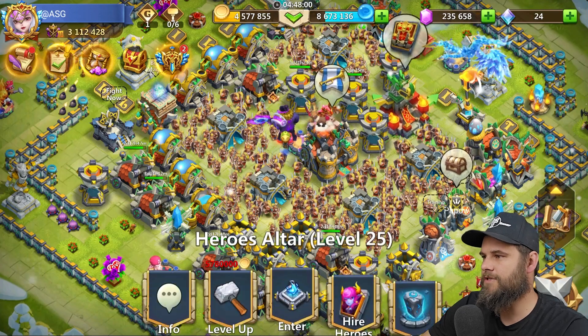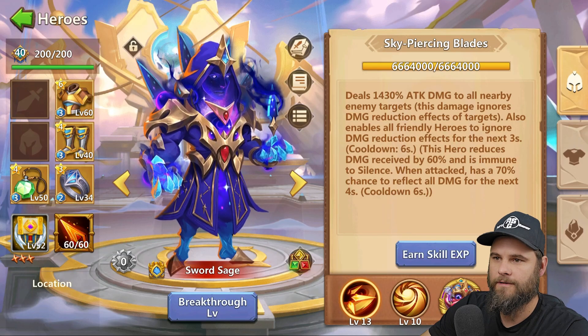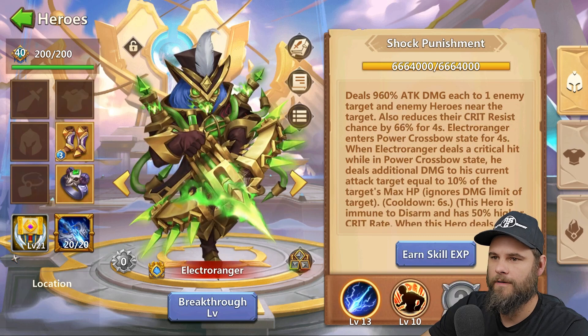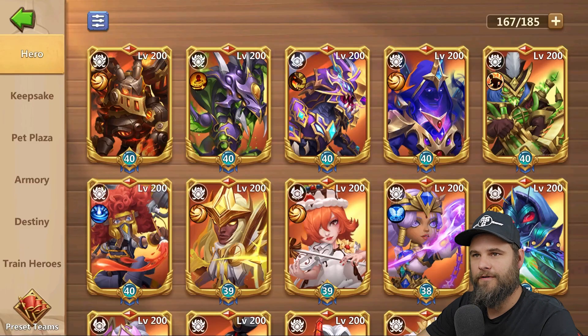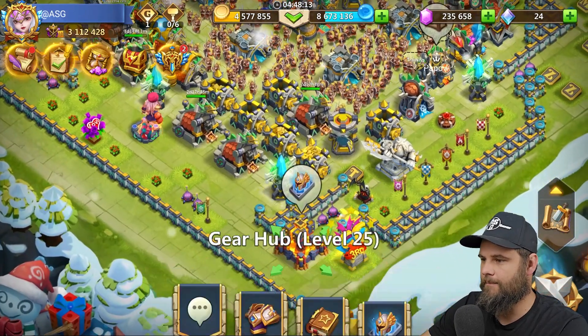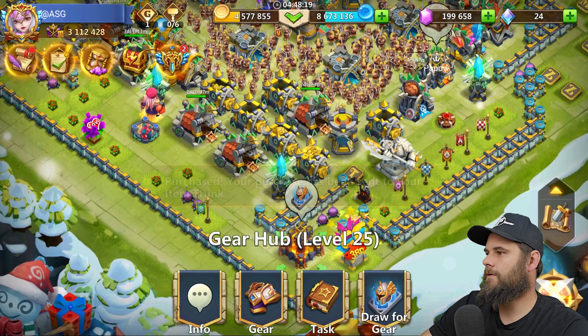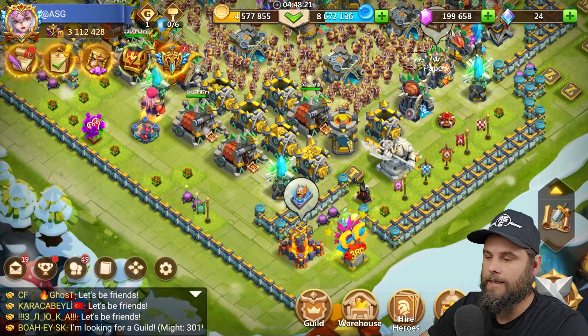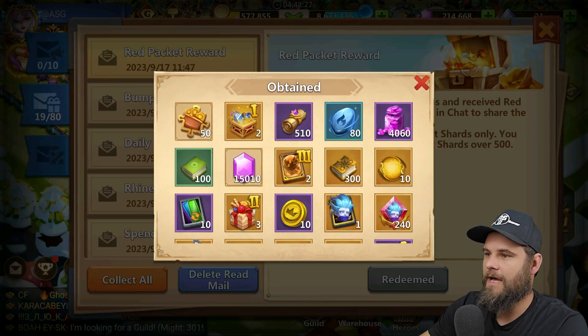I was so stupid because I started working on my other gear sets, which I shouldn't have done. I started working on these, so I'm almost done with them, which is so stupid because if I had saved up all the gear draws, I would have been able to fully max out the things that I'm getting now. Collect all — so that's what we get in the end.